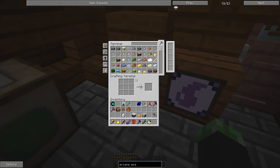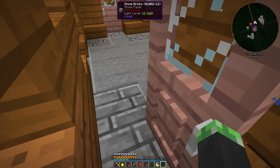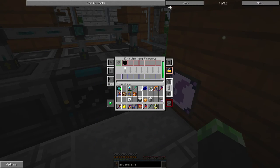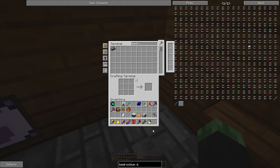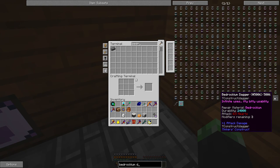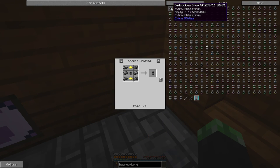I actually have a really good idea. I have this Octobal Compressed Cobble which I can use to make some bedrockium right now. I can smelt this and get a block of bedrockium — nine bedrockium ingots. Bedrockium is really powerful, though it's kind of complicated. I can make a bedrockium drum out of it, which can hold 65,536 buckets of any fluid.